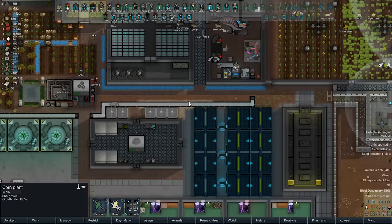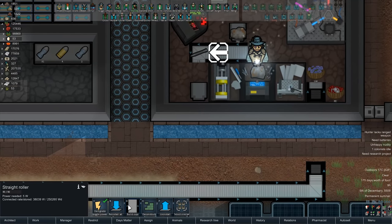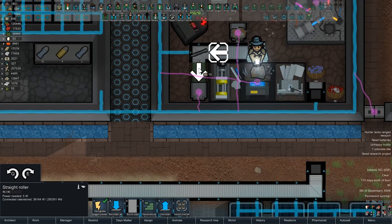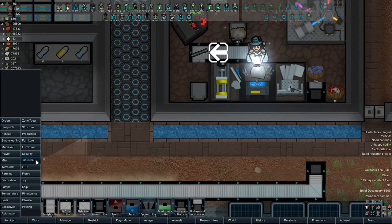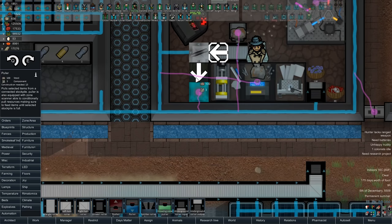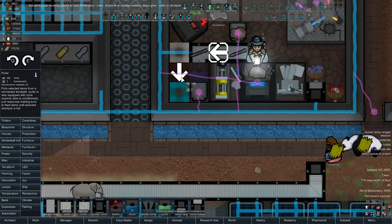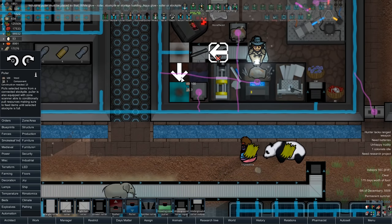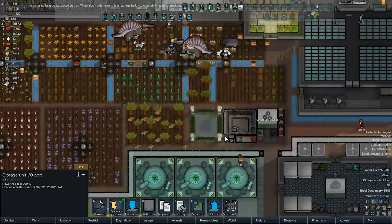Kid's still working on those sabot rounds. I'm pretty sure I've tried this and it didn't work - would a puller work? It says a puller would work - roller or stockpile. I don't know if this counts as a stockpile but I guess it does.